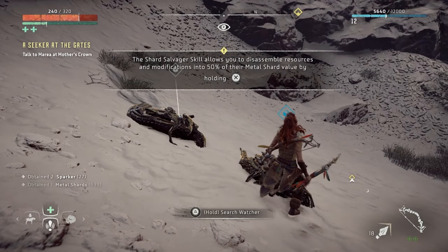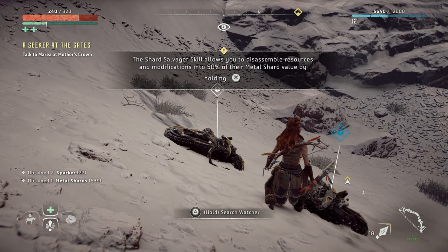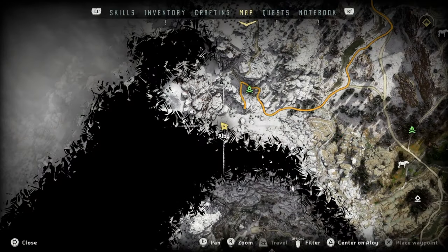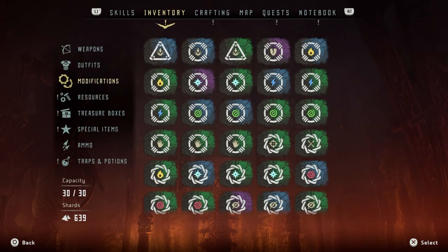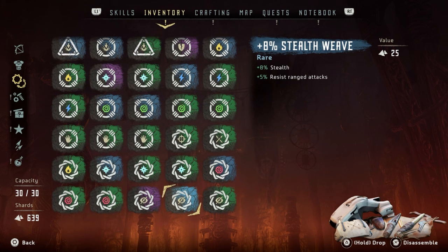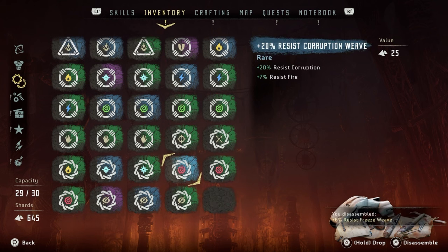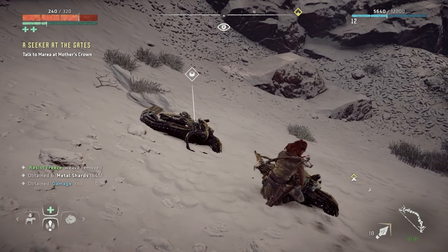The Shard Salvager skill allows you to disassemble resources and modifications into 50% of their metal shard value by holding X. What they're saying is I need to create more space. The purple and blue mods are the best ones. Look at this shock quill — it gives shock, tear, and free. So these are quite valuable. Things like 8%, 9% — I guess we can dismantle those. I make money from that. I'll sort the rest out off recording.